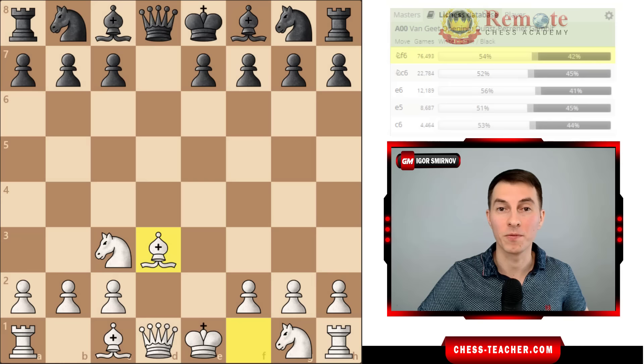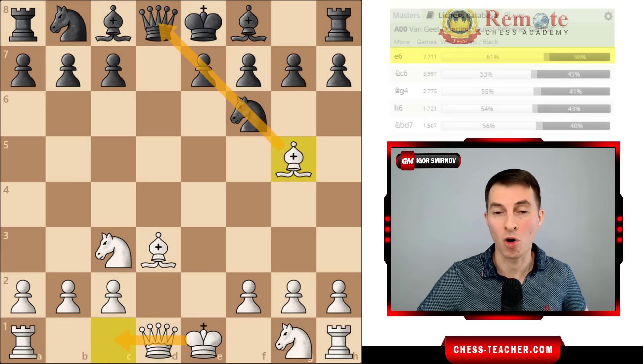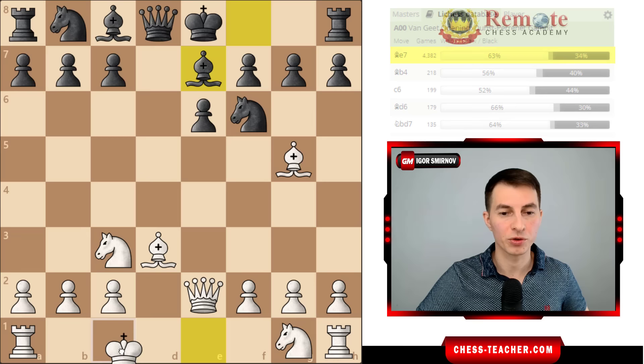Let's say black goes knight f6. We play bishop g5, putting some pressure along this diagonal but also preparing for our king to castle queenside, because that's part of our attacking plan. Black usually goes something like pawn e6, we keep playing queen e2 preparing to castle, black goes bishop e7, and in most cases we castle queenside - and black already has to be careful.